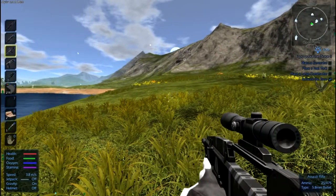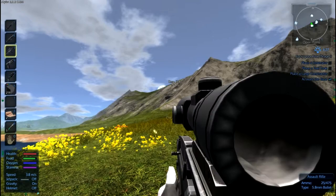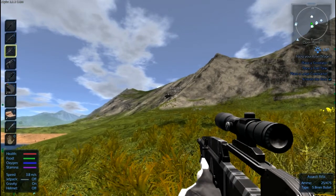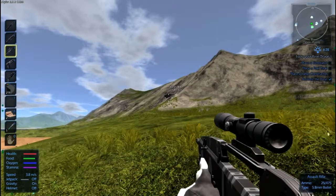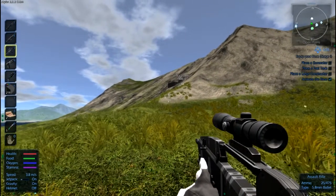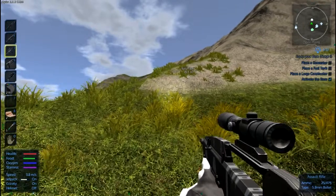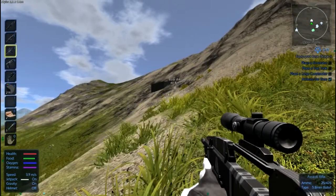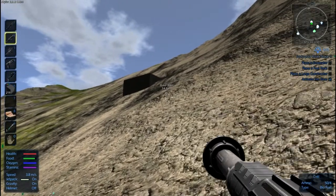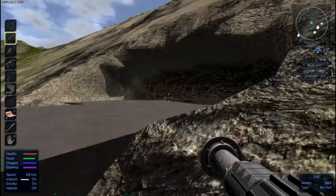If we go walking over this way you can kind of see - right over there - look at that base. This is my base area, super cool. I have started coring out this mountain here with the drill tool and have just been going to town making a huge base.